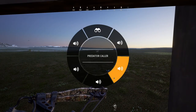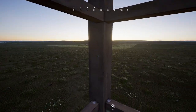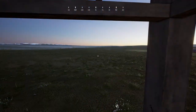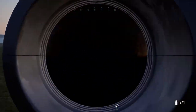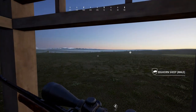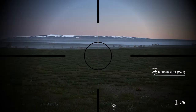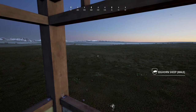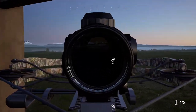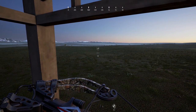We actually have a coyote or a fox right there, let's go ahead and predator call. Legit right after I got in the stand that little guy shows up. We actually do have a bighorn sheep out there too - a couple of them. Once we get this guy... oh, he's spooked already. Maybe the wind got to him, I guess that's the only thing I can really think of.